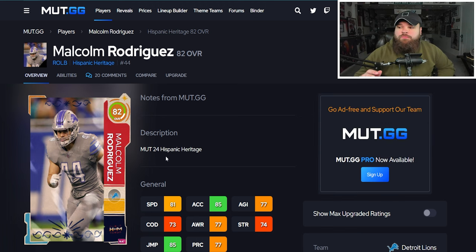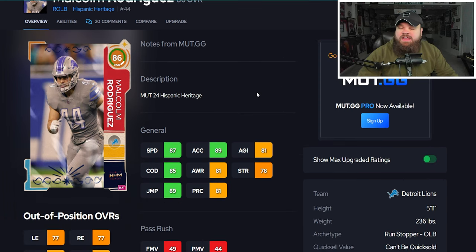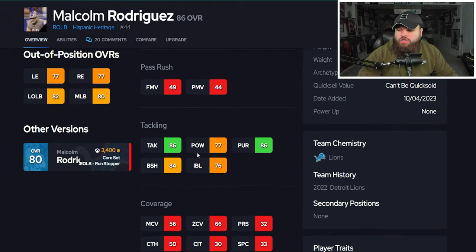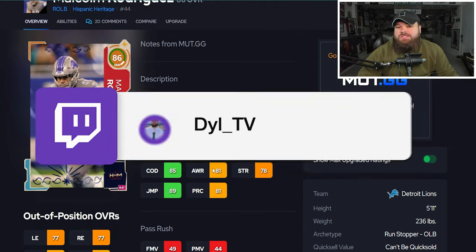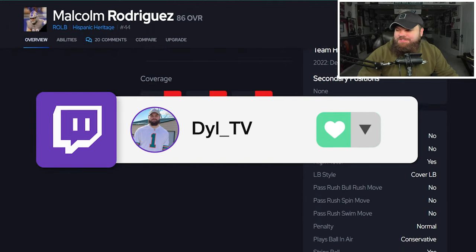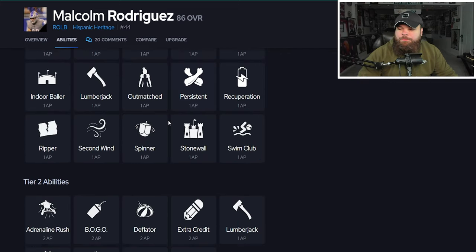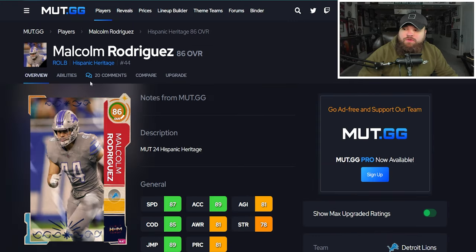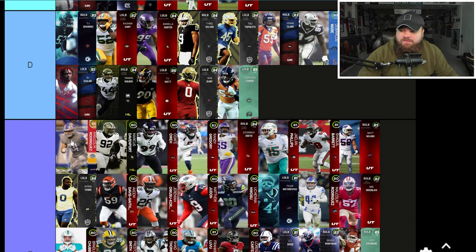Next is a potential free option — Malcolm Rodriguez from the Hispanic Heritage program. You play his solos to get the 82 overall, then upgrade using tokens from Hispanic Heritage Month objectives. He can go from 82 to 86 overall. At 86 he has 87 speed and 89 acceleration, but offers nothing as a pass rusher or coverage player. Play Ball Near Conservative. He can potentially get Lurker, but Lurk Artist makes regular Lurker feel limited now. He's going into F tier — no pass rush, no coverage.